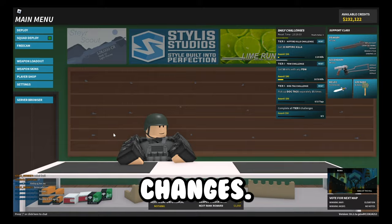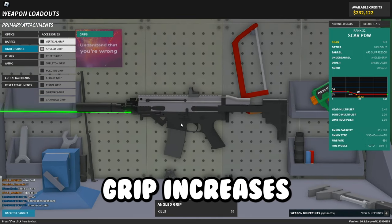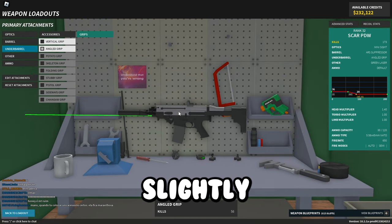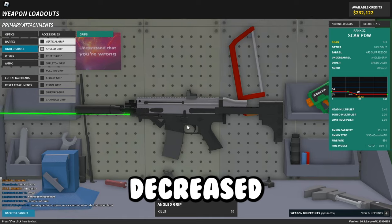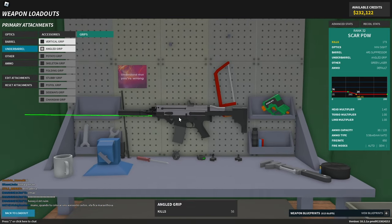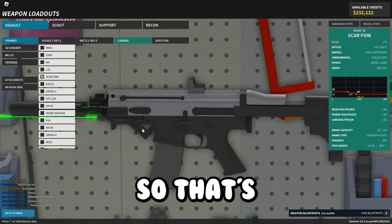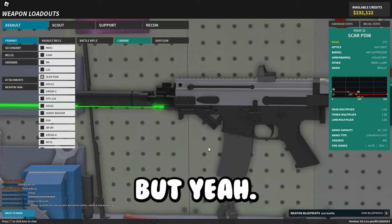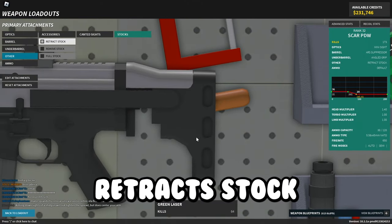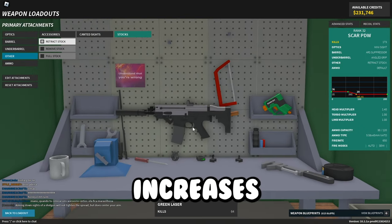Now it's time for attachment changes. The angled grip got its aim speed buff increased to 10%, but got decreased camera recoil reduction and also decreases aim walk speed now — it's been nerfed quite a bit. The retract stock got an increased aim speed buff but no longer increases walk speed.